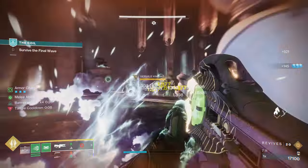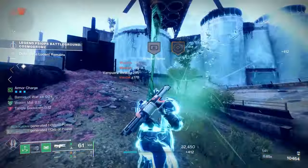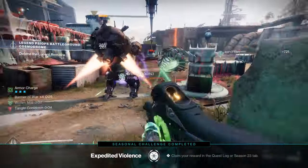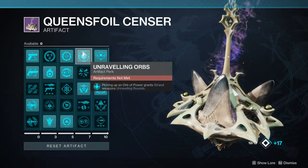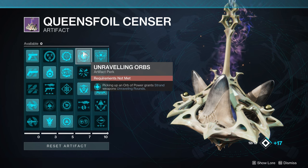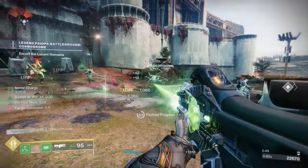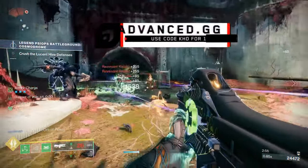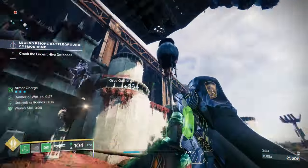Why do you want to use a Strand Trace Rifle? Well, Strand matters right now in Season of the Wish, which lasts until The Final Shape. Strand weapons are incredibly powerful. First, you have Unraveling Orbs — picking up an Orb of Power grants Strand weapons Unraveling Rounds, which makes them do significantly more damage. Then you also have Horde Shuttle: damaging Unraveled targets with a weapon occasionally spawns a Threadling. You'll see that two-perk combo in the background gameplay constantly. As I'm getting kills, I'm Unraveling everything, and Threadlings are hopping off and doing even more damage, increasing my add-clearing capabilities to absurd levels.